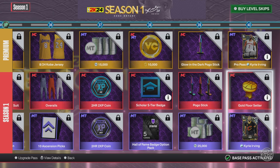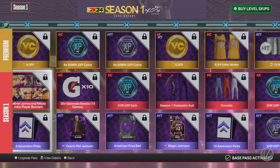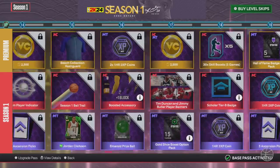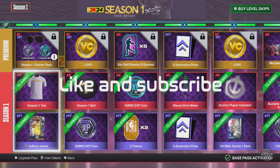You get the snakeskin suit at level 35, overalls at level 36, a pogo stick at level 39, and the gold floor cedar at level 40. If you play MyTeam you get diamond Kyrie Irving, Magic Johnson, a wheel, and a whole bunch of cool stuff. That's gonna do it for today's video — don't forget to like and subscribe, and peace out!